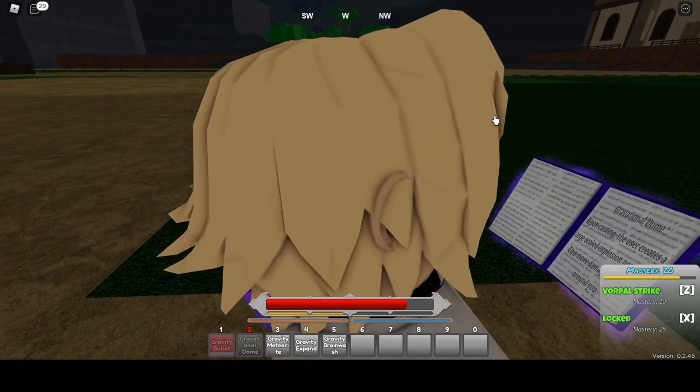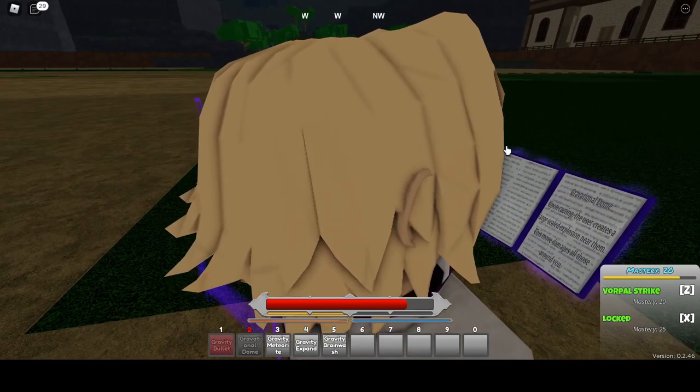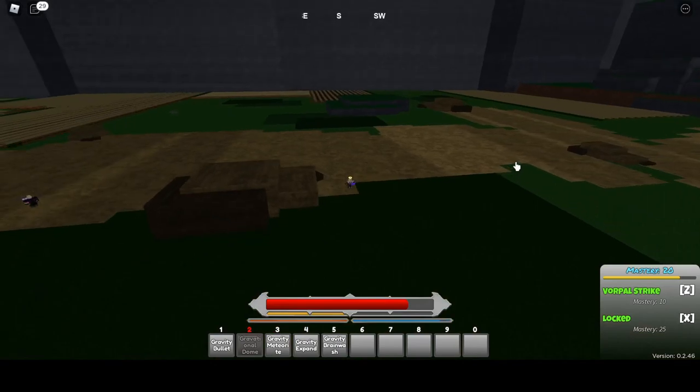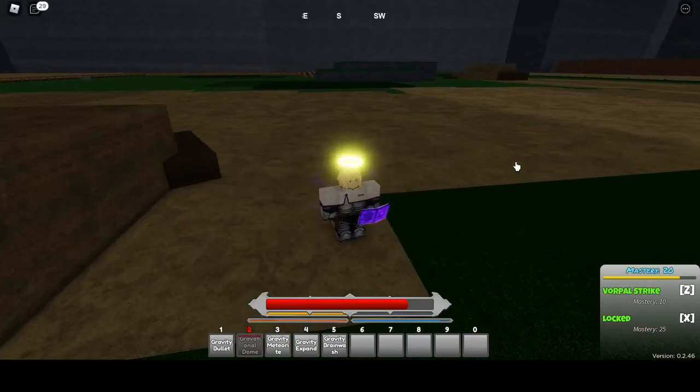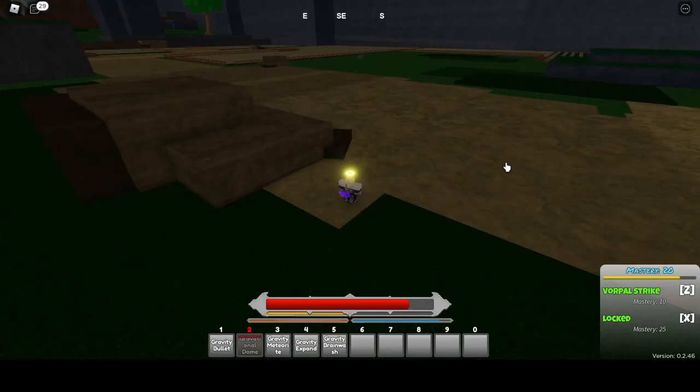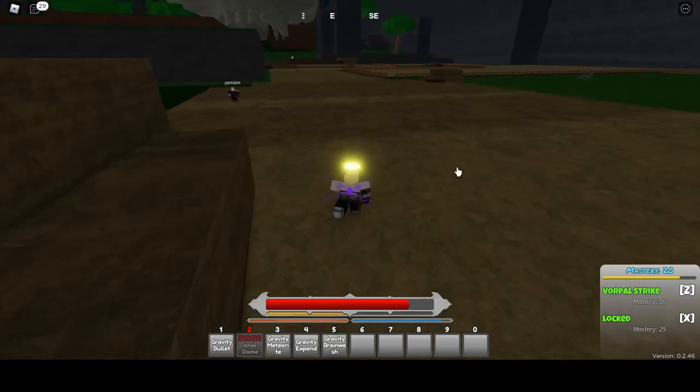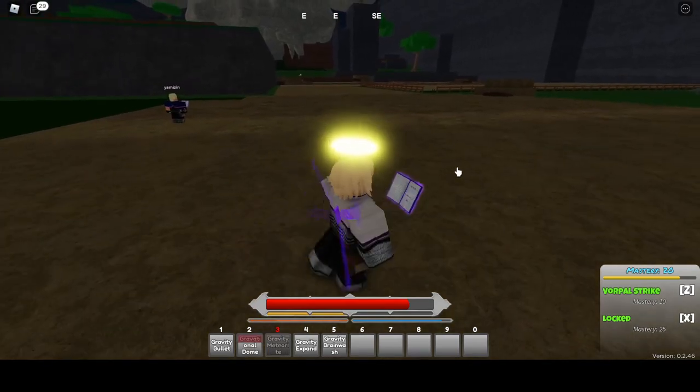Gravitational Dome: upon casting, the user creates a large-scale explosion near them — this move damages all those around you. Let's see... it wasn't really large-scale. Let's test the range.